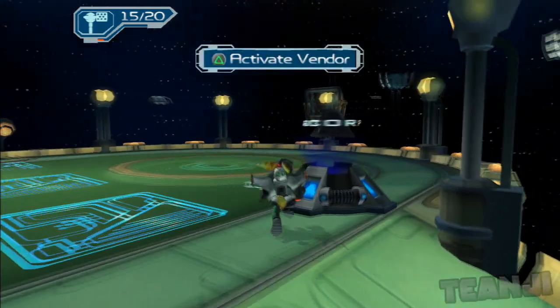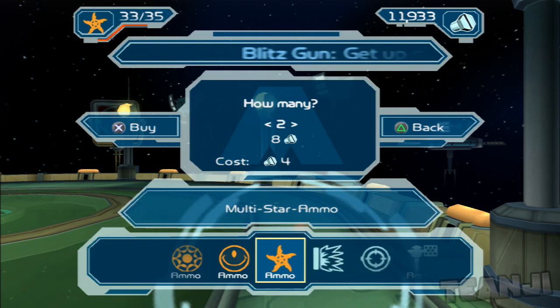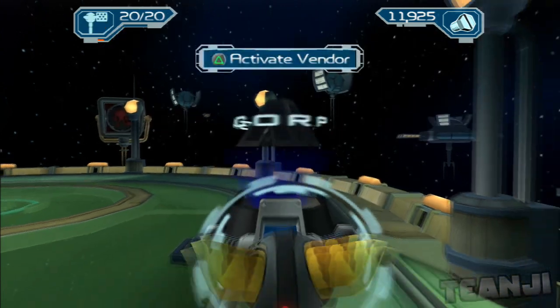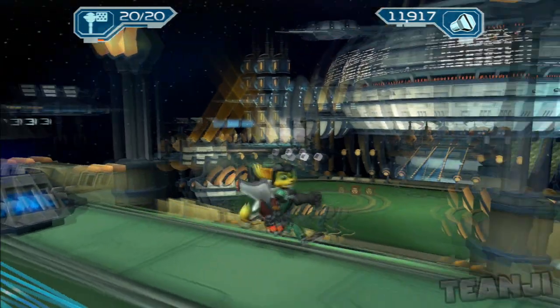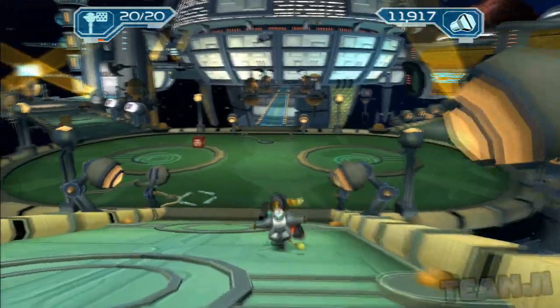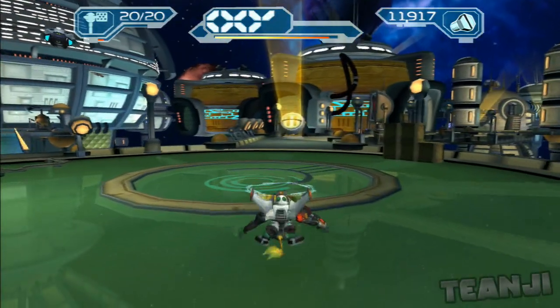I'm getting the controls mixed up. I pressed R2 to try and leap forward, but it's actually R1. Oh hang on, I've got to buy some Lancer ammo. What is it called? Lancer — that's it! Didn't even have to look at it. I was going to look at it, but I didn't have to.